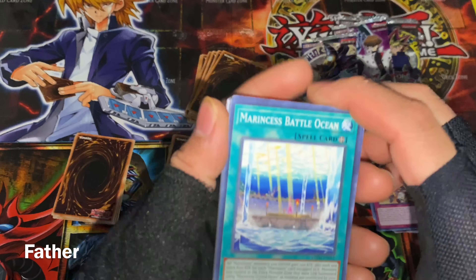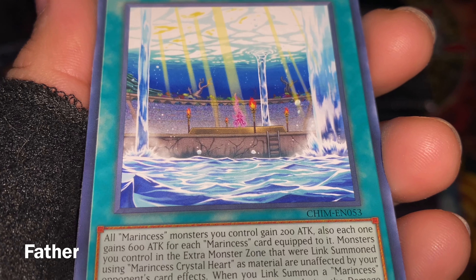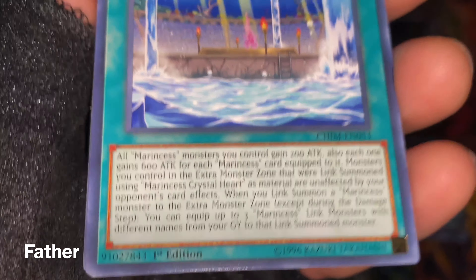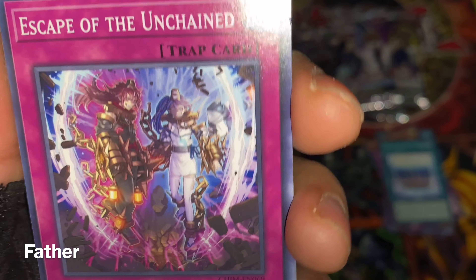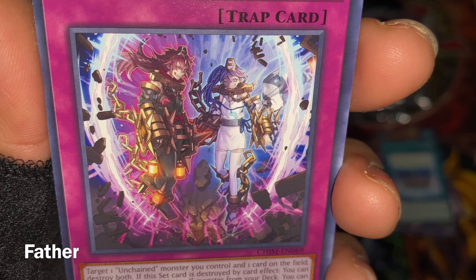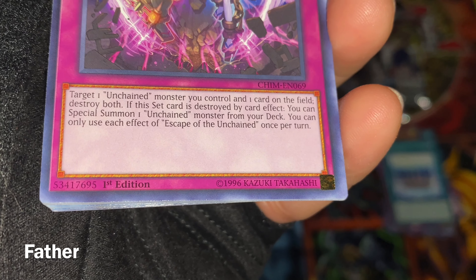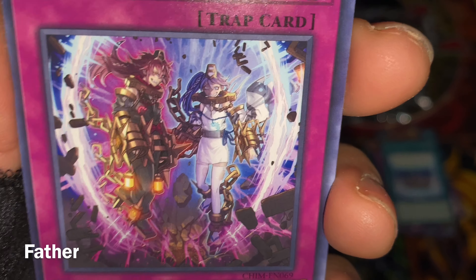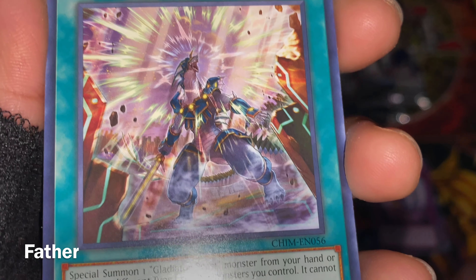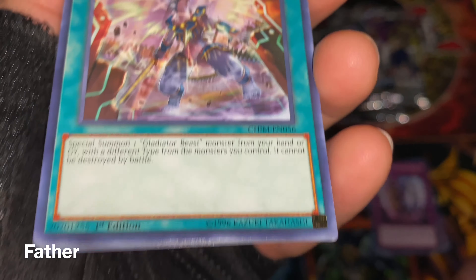Dropped a card — there's Marincess Battle Ocean, a field spell card depicting an underwater battlefield. Next is Escape of the Unchained — two evil characters unchaining themselves about to cause destruction. Very sinister-looking artwork, I really like it. Next is Gladiator Beasts' Comeback — a gladiator beast screeching for help. There's the effect.